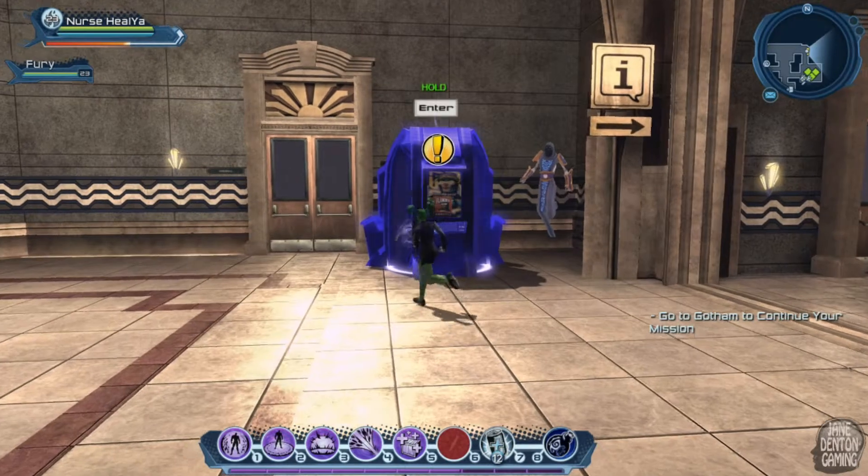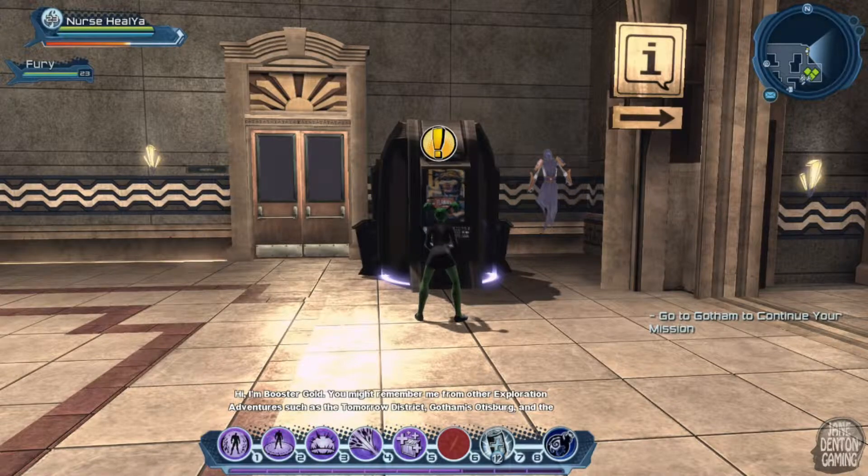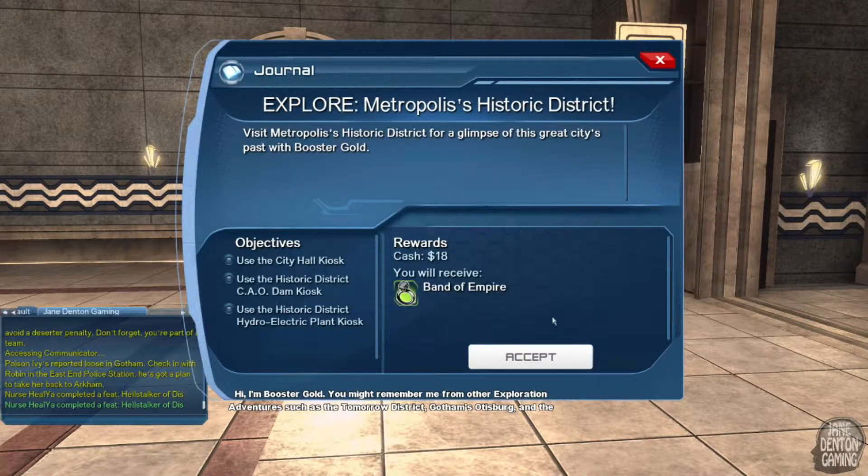Booster Gold. Hi, I'm Booster Gold. You might remember me from other exploration adventures, such as the Tomorrow District, Gotham's Otisburg, and the inspirational Centennial Park. Today's exploration will take us to the Historic District, a city district simply brimming with history. Explore Metropolis Historic District. Visit Metropolis Historic District for a glimpse of this great city's past with Booster Gold.